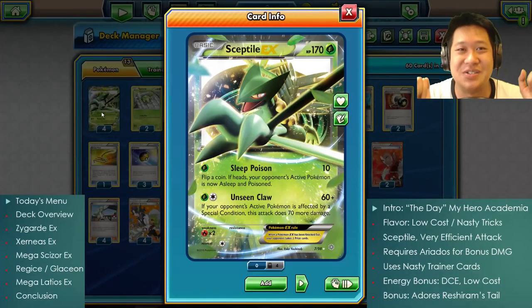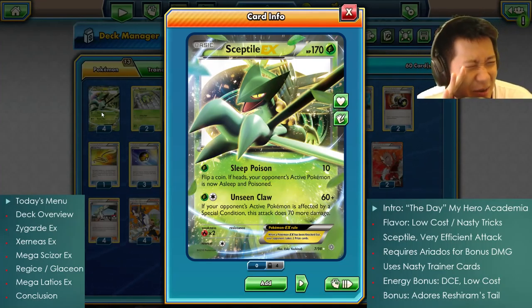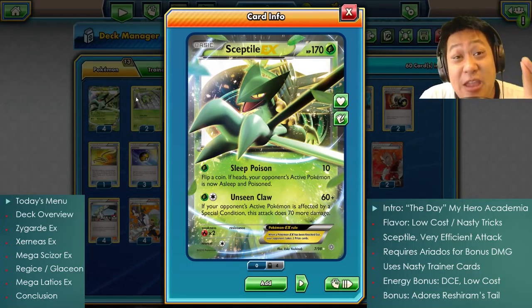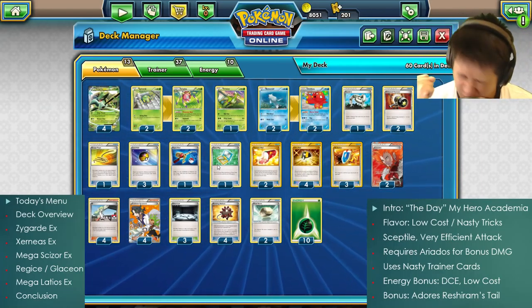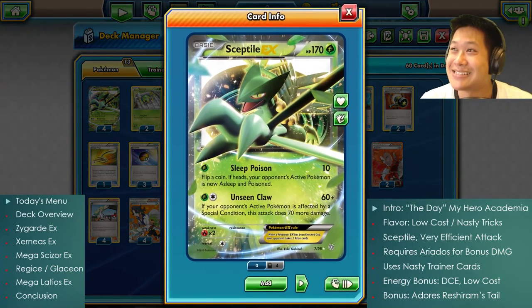Hello, welcome back to my kitchen! Today I'll be serving a very cheap and dangerous deck: Sceptile and Ariados infamous combo, with some nasty trainers. I'm going to explain how this deck works, and you'll see some awesome matches. Some of them better for me, and we'll definitely take it to the tournament.